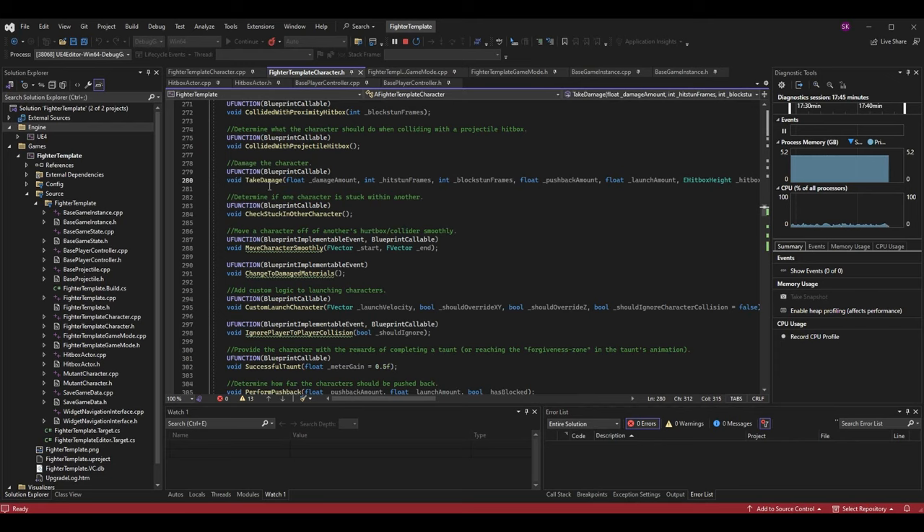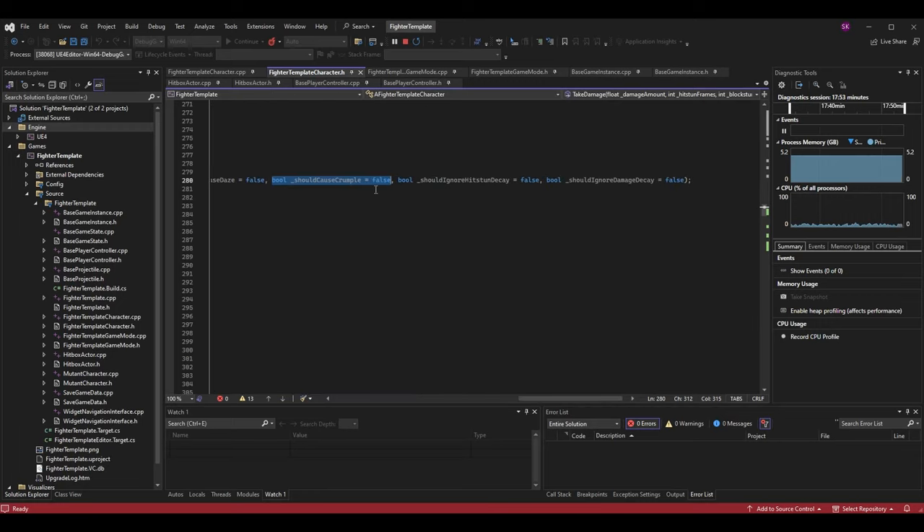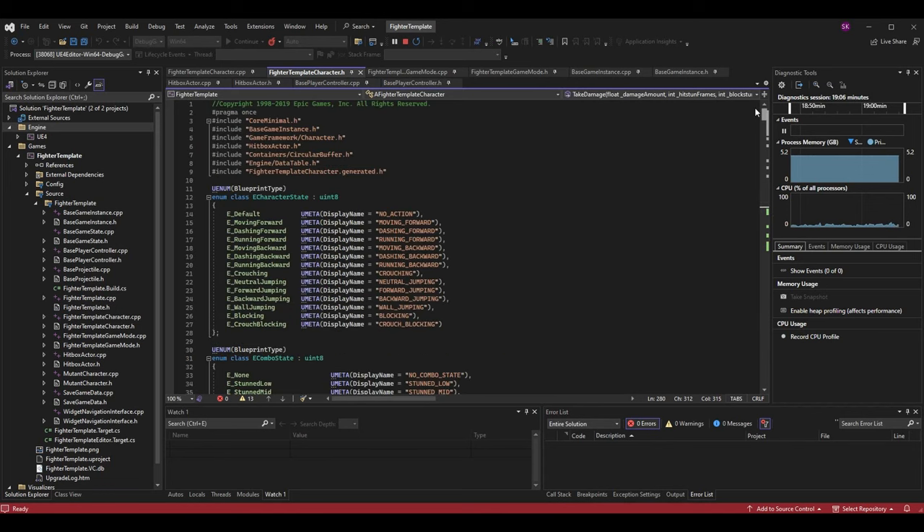The order matters here because in C++, optional parameters — parameters that have default values — have to be at the end. I have parameters like should_ignore_damage_decay, should_ignore_hits_then_decay, should_cause_daze, should_cause_hard_knockdown, and hit_sound as default parameters. So I need to put should_cause_crumple somewhere within that list as: bool should_cause_crumple = false. We default to false because most attacks won't cause crumple — we manually set it only when needed.